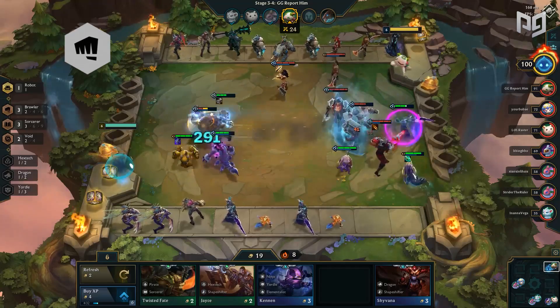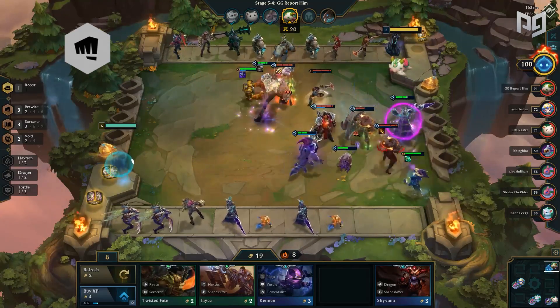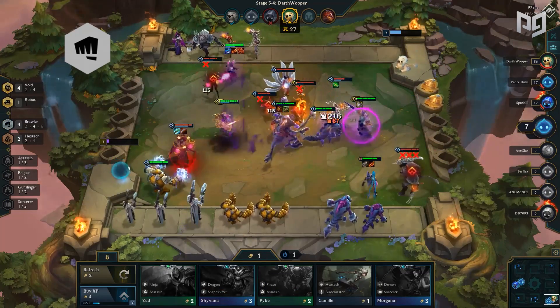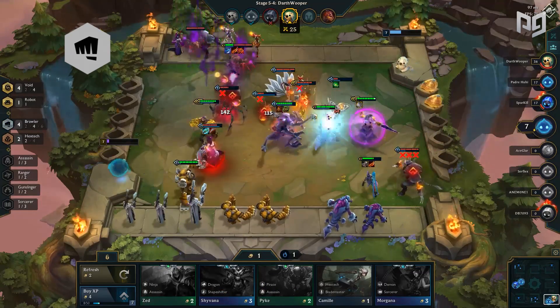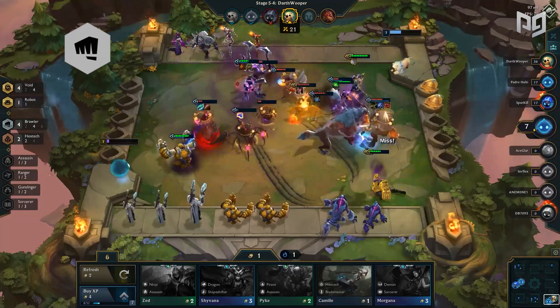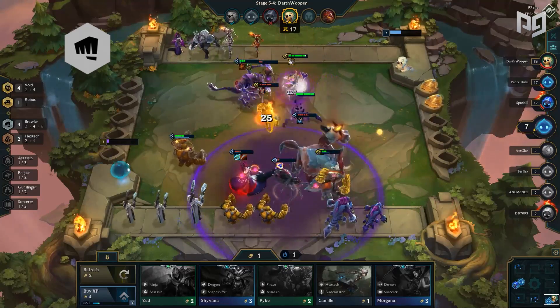Finally in S tier, we have Brawlers. After multiple buffs, they've found their place in the meta — being extremely tanky and capable of dealing tons of damage as well. Carries like Jinx and Kai'Sa deal the damage, while Vi and Jinx give Hextech or Cho'Gath, Rek'Sai, and Kai'Sa give Void. Brawlers are solid frontline capable of fitting into early, mid, and late game compositions.